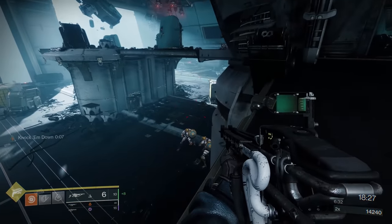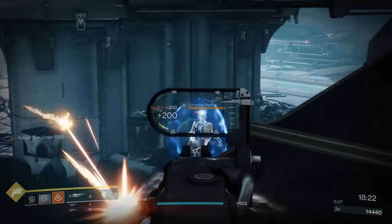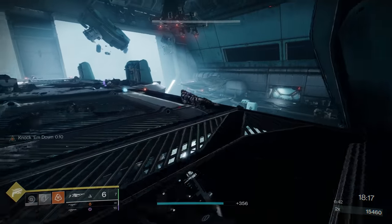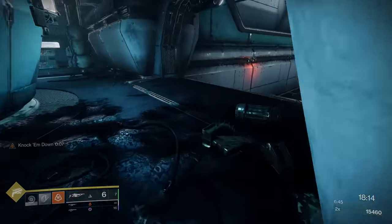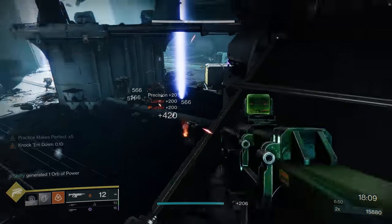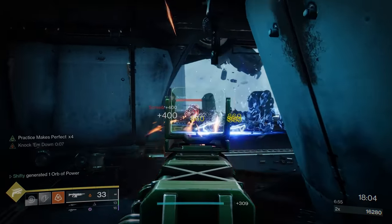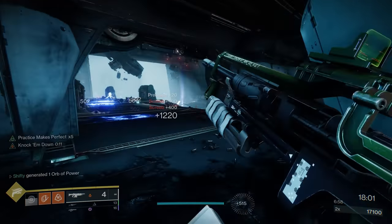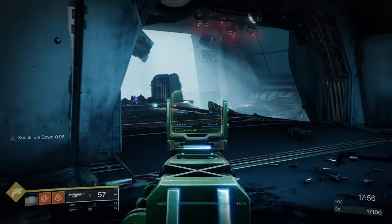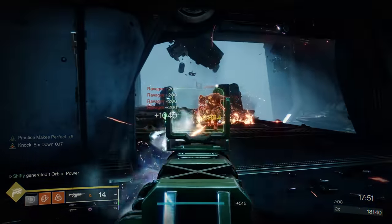If my aim was a little bit better there I would have had better luck. My aim is not very good today. I'm going to go ahead and take out the remaining enemies right below me — I think there should just be a couple. Now we have a Screeb spawn and there's going to be Abominations spawning — two of them — as well as a bunch of Ravagers. I'm going to wait for those right here because for the most part I can kill them as they jump up.